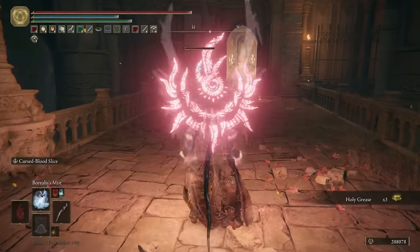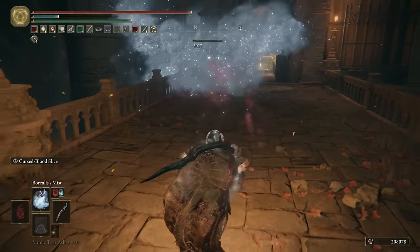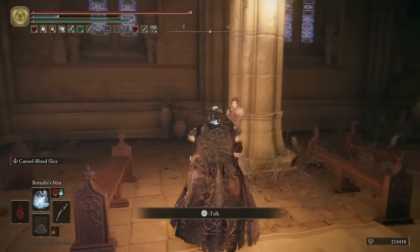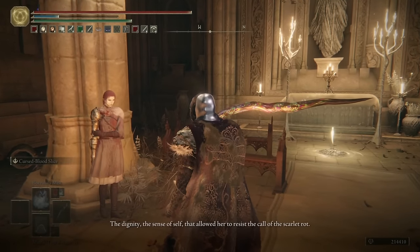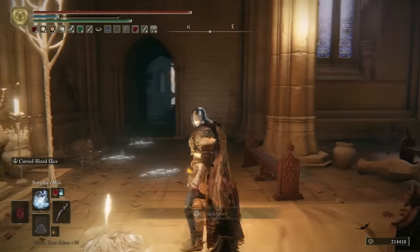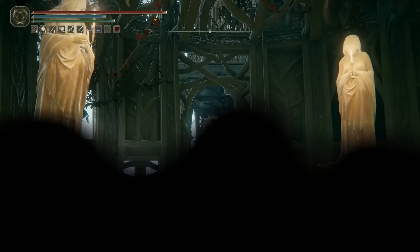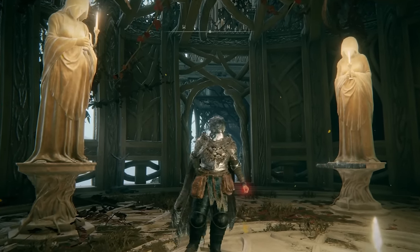We'll grab this holy grease and be very careful as we're taking out this cleanrot knight. Then in here, if you've been progressing her questline, you will find Millicent, and you'll be able to rest at the prayer room site of grace. I have actually also finished the recording for Millicent's questline, so that will be coming up very soon as well. And with that, all I have left to say is thank you so much for watching. I hope you have an amazing day and I'll see you in the next one. Bye-bye.